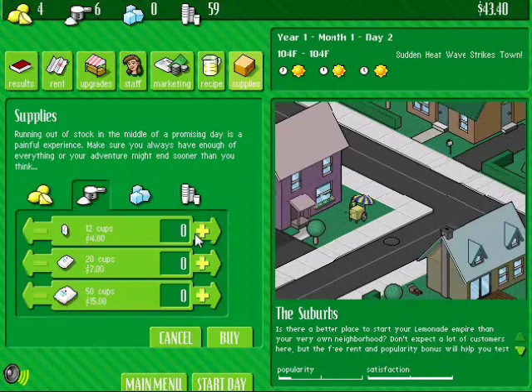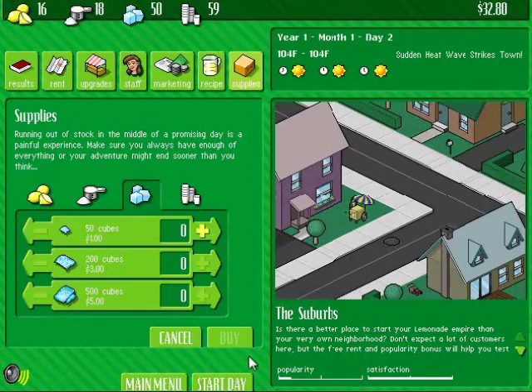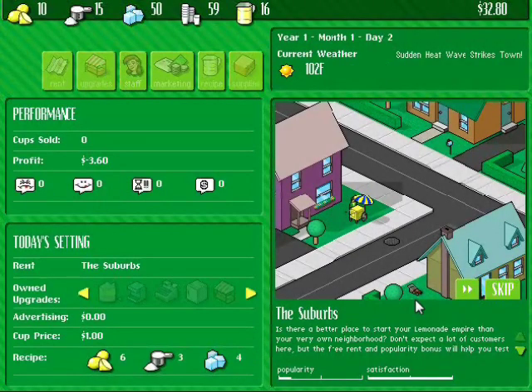So we need to buy more supplies — every day you've got to buy supplies. That's a little too many lemons. If you overbuy on lemons, the lemons will go bad and then you'll just waste money. And if you buy too many ice cubes, they'll all melt. At the end of the day, all the extra ice cubes melt.